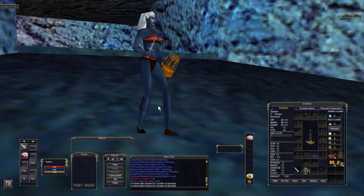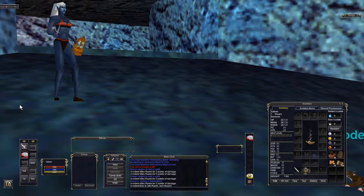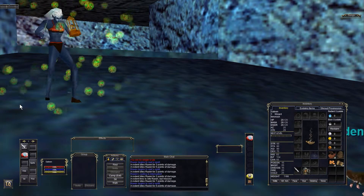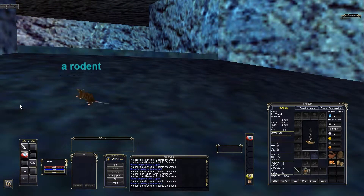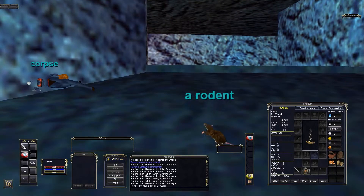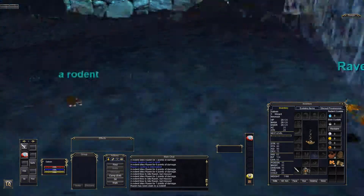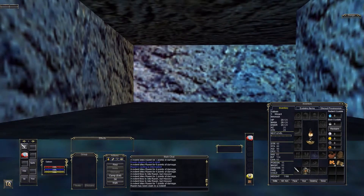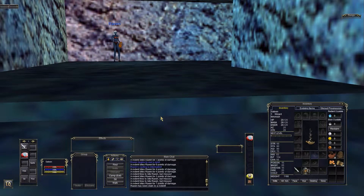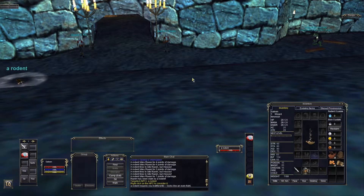Uh-oh - I thought I'd just try Life Tap on a rat and it's kicking my ass. Oh my god, it's gonna kill me, it's definitely going to kill me. Did you calm the rat first? Are you attacking a red rat? Raven's corpse - Raven was killed by a rat. It did almost no damage to the rat at all.